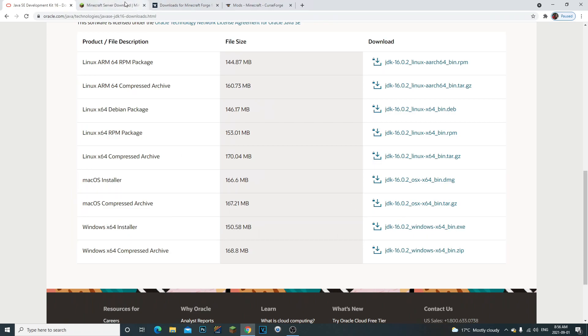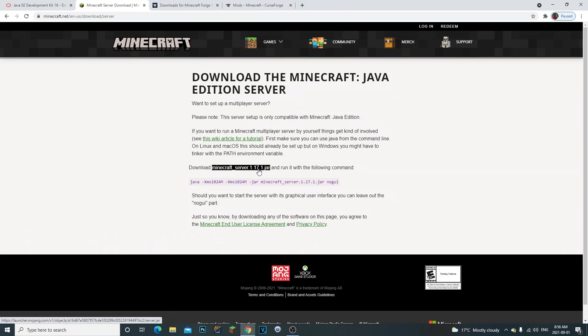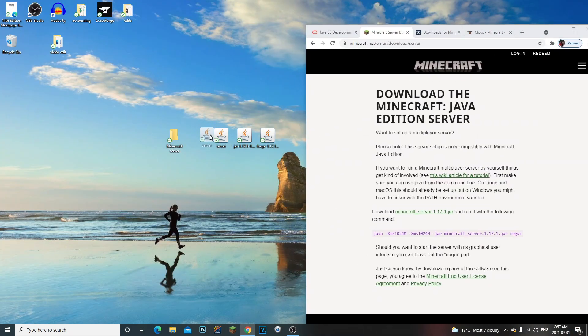Once you've installed and downloaded it, the second thing we're going to do is come here — this is for Minecraft server version 1.17.1. Click on the second link in the description, then click on the minecraft_server.1.17.1.jar. Once you click it, it'll download. If yours doesn't say 'server', that's completely fine — just rename it to 'server' and drag it into your Minecraft server folder.